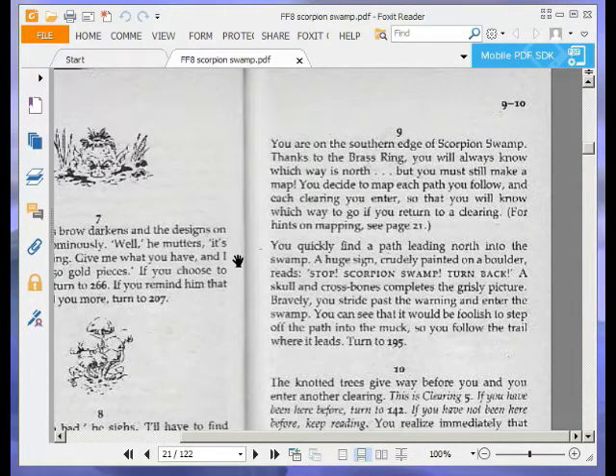Welcome to part 7 of Let's Play Scorpion Swamp by Steve Jackson. In the last part I began Grim Slade's quest, which is the evil one, and I'm now on paragraph 9.